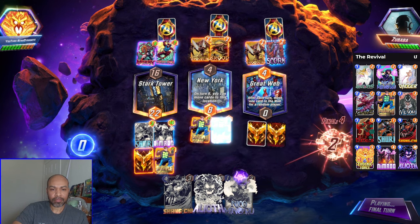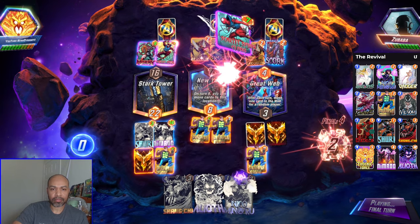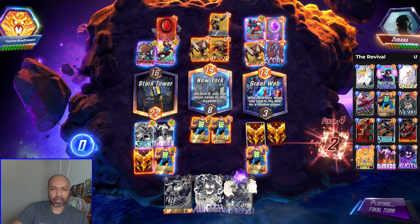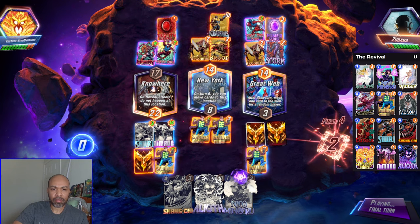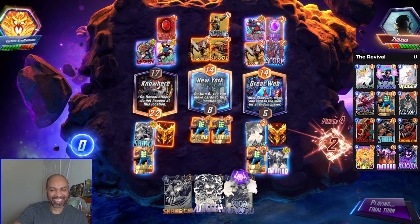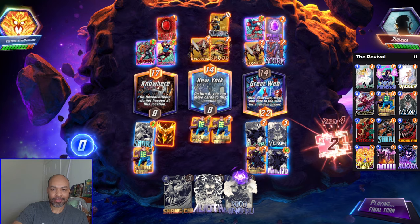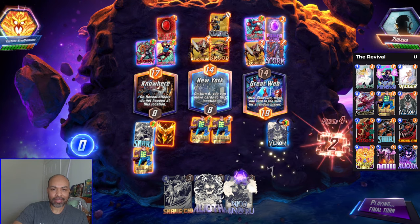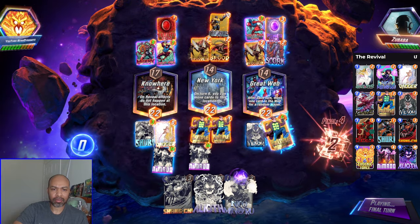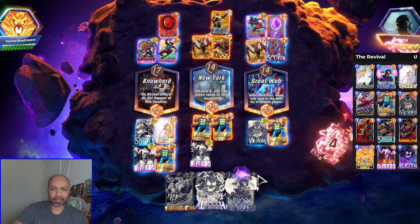Let us see — Thanos there. I think we pull this off. There's another good application of Ghost Spider. I think we should win no matter what gets pulled. Yes, okay — no matter what got pulled we won because we were winning all three lanes anyway.